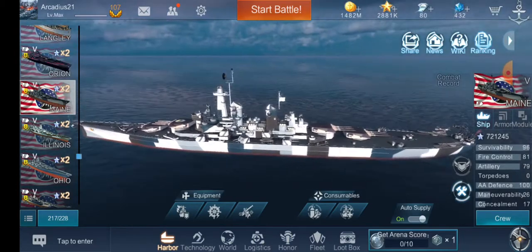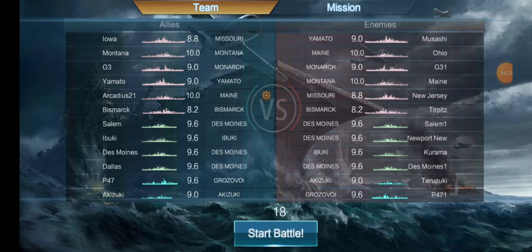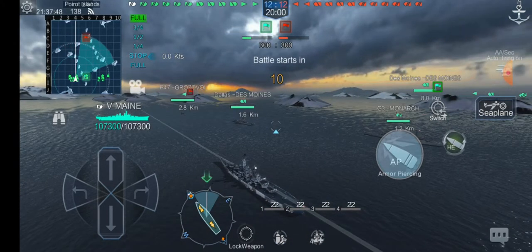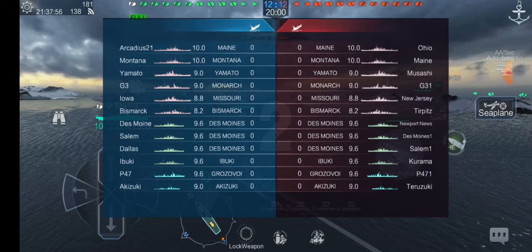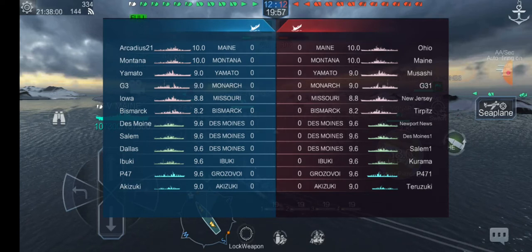Let's toss it into the game and see what we can do today. Here we have ourselves a game — looks like six battleships, four cruisers, two destroyers, no carrier unfortunately. We have a Montana, Montana, Yamato, Monarch, Missouri, Bismarck, Des Moines, Des Moines, Ibuki, Grozovoi, and Akazuki.